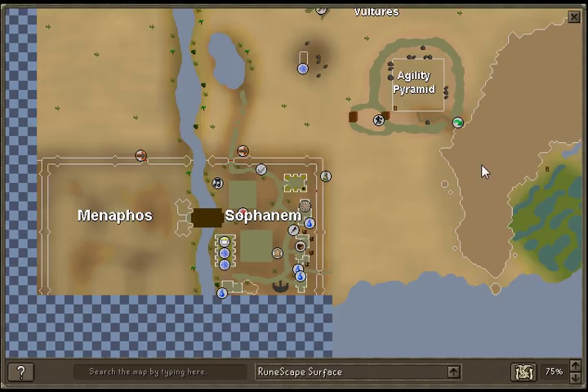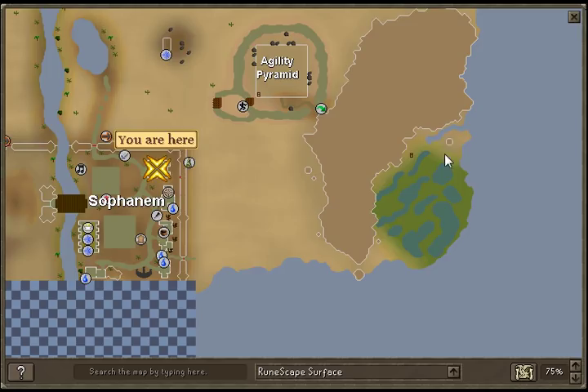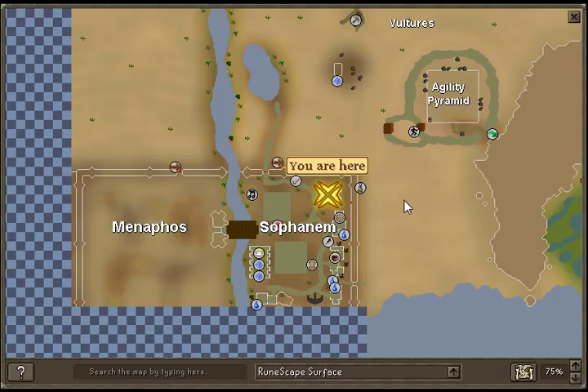I'll just show you where to find them first. They're found in this swamp here — that's the best place to kill them. You get to it after dealing with Scarabs in all those quests.